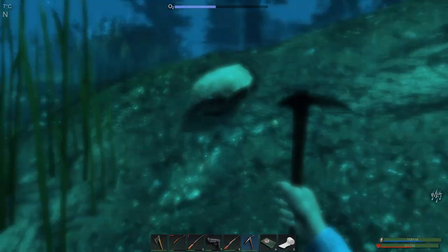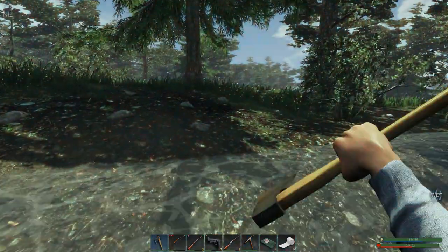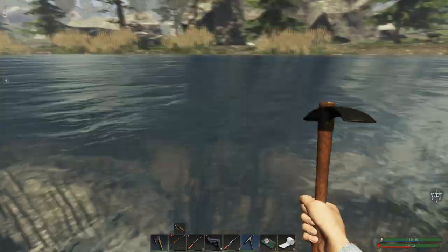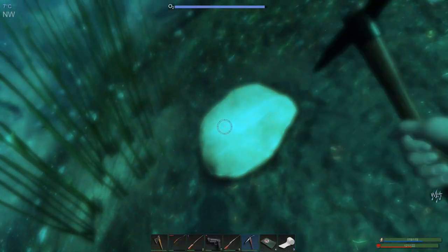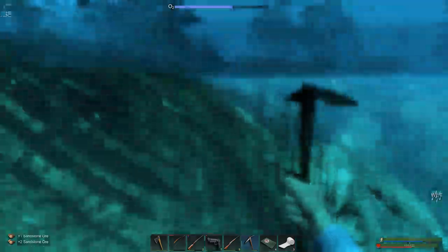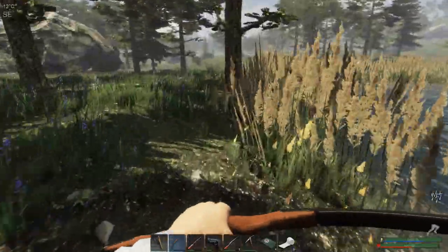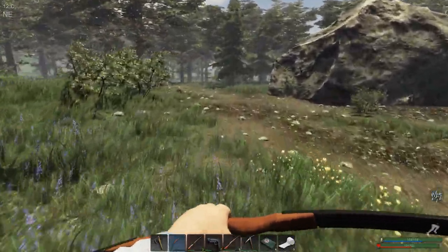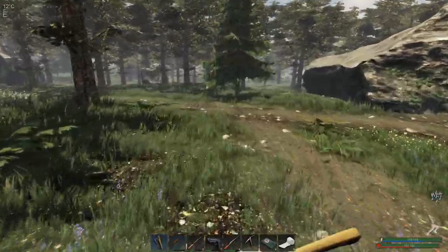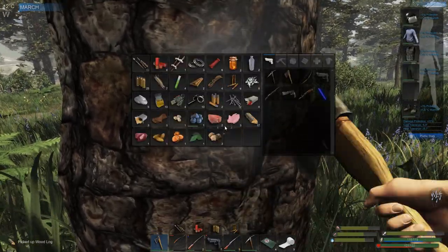There's a wolf over there — hopefully he doesn't come in the water with us, because he will definitely survive longer than we will. I don't see him now; let's try to get the sandstone. You can't pull your weapon out under the water — it simply will not let you do that, so it does make it a bit more difficult when fighting animals in the water. They usually win — about 90% of the time they do win. Okay, there's a bear over here; we'll let him do his thing while we chop a bit more wood.